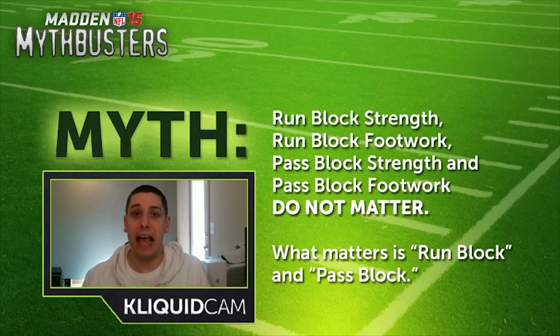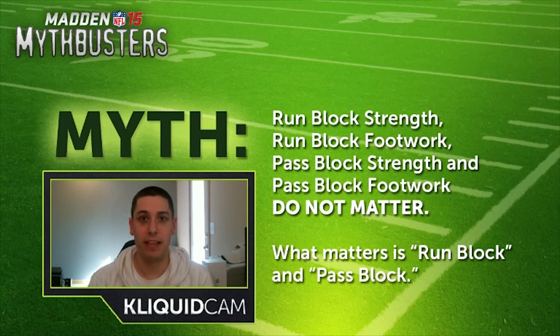This is something that I personally don't know the answer to coming into it, and it's something that I want to really prove one way or another — whether or not we're looking at the important attributes or ones that are not relevant whatsoever. The myth currently goes as follows: RunBlock Strength, RunBlock Footwork, PassBlock Strength, and PassBlock Footwork do not matter. They say what matters is RunBlock and PassBlock, which are separate attributes.